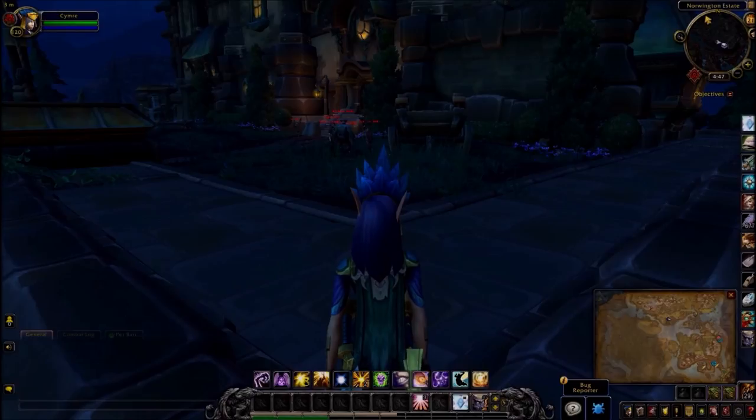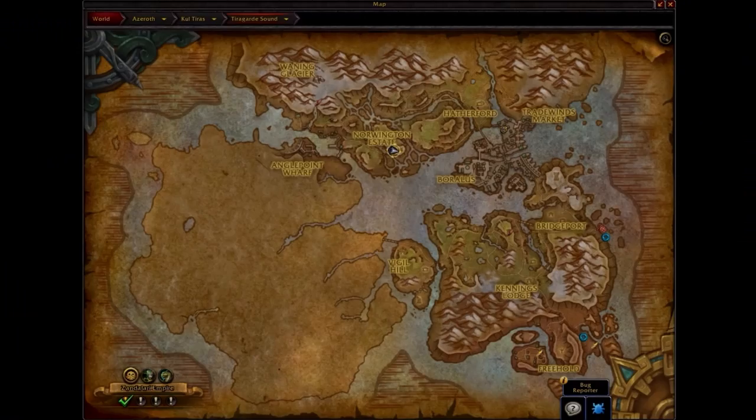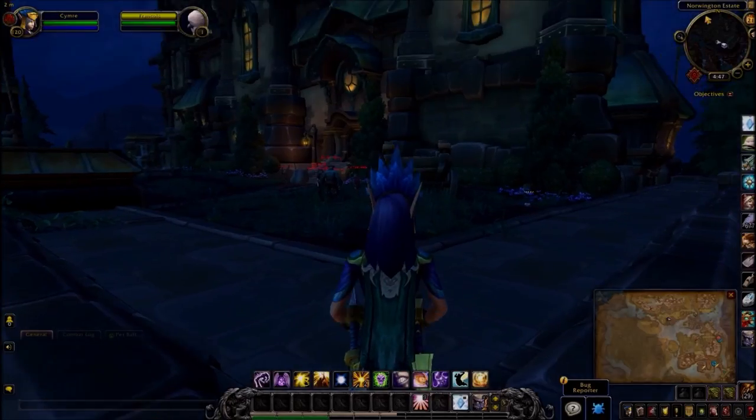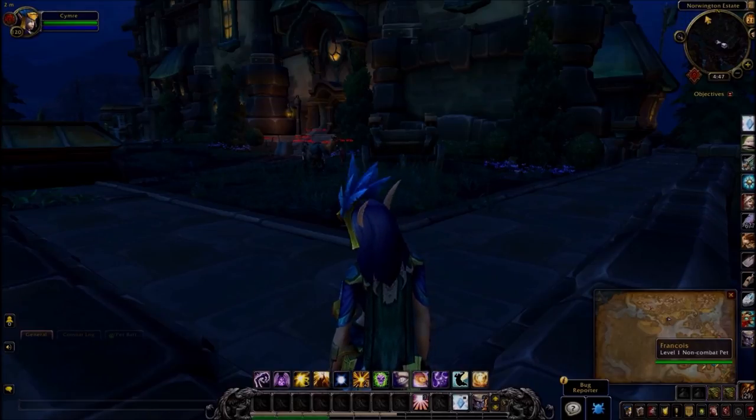Hi everyone, this will be a video on how to collect Francois, which is a pet you can collect in Tiergard Sound. You can see where I am on the map at Norwington Estate. I'm just outside their main building at the top of the hill, and that's the little guy there by the little flowers on the side of the building.